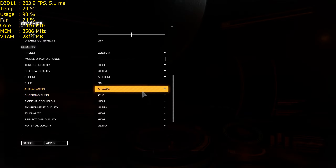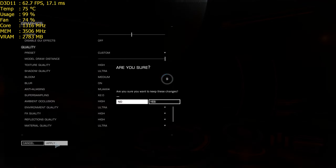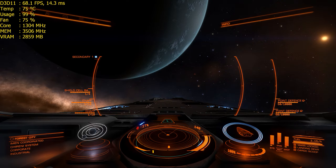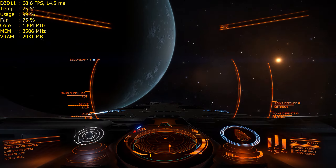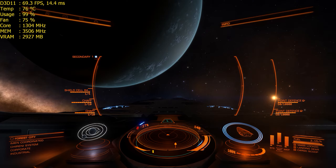But when I switch over to the super sampling, which takes away the nice edges, let's see what that does — two times super sampling. So we've gone from like well over 100, 150, 160, down to 70.